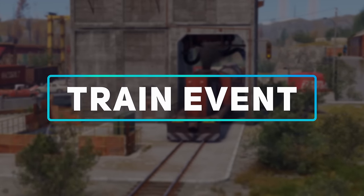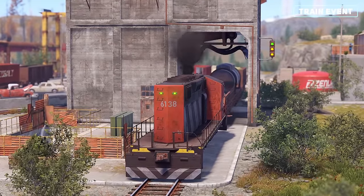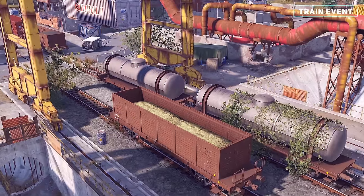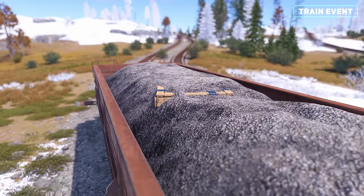The train event is a new addition to the game, now allowing you to drive and vacuum train carts to access their locked loot. You will need a green keycard, electric fuse, low grade fuel, and some spare time. Currently, there are three types of carts that include an ore cart, fuel tank cart, and loot cart.